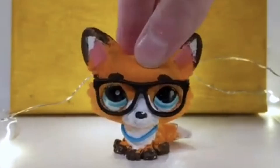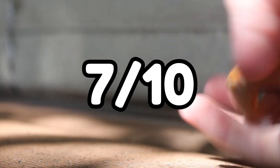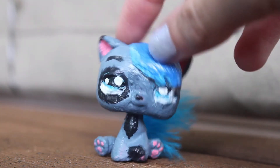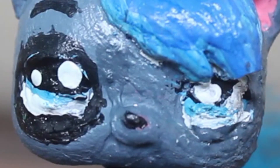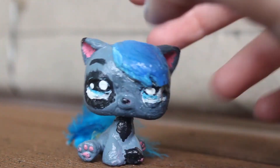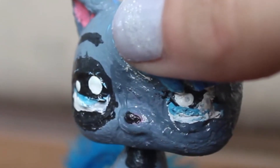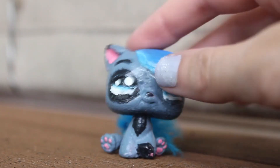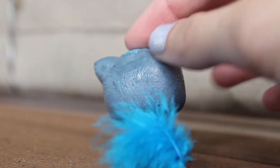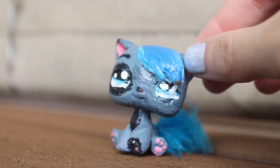I'm kind of sad — I destroyed my old fox custom for a head swap that didn't even work, and I kind of liked that custom. I'll give it a 7. This is literally the worst thing that my eyes have ever seen. The colors would have been good, but this blue hair is just not okay, and the feather tail would be cool if it was attached the other way around. I'm going to give it a 2 out of 10.